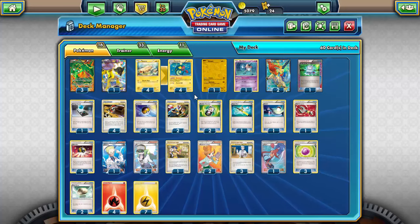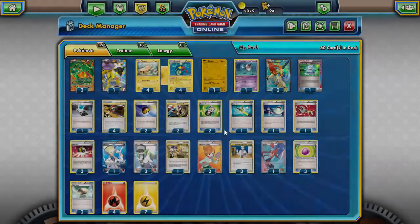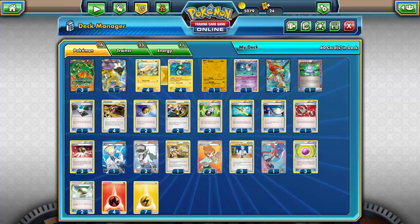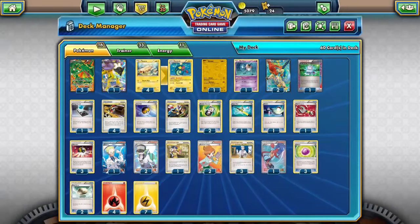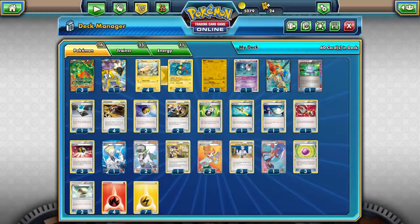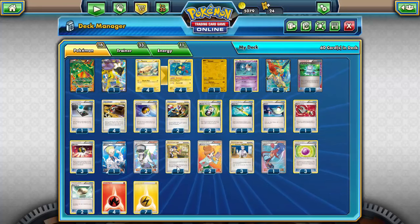I'm running two Level Ball to get Tynamo and Eelectrik out without discarding anything. Two Pokémon Reversal to act as a catcher — with the coin flip it'll work about 50% of the time, so two gives you roughly one on average. Two Random Receiver to grab a supporter from the deck. One Super Rod to put Tynamo, Eelectrik, or Fire energy back into the deck, and you can Junk Arm for the Super Rod as well.